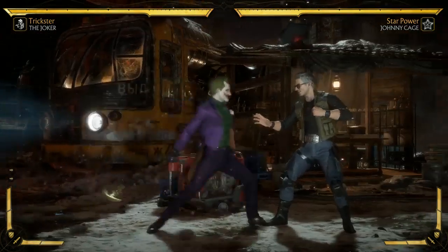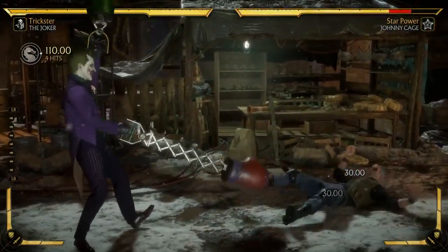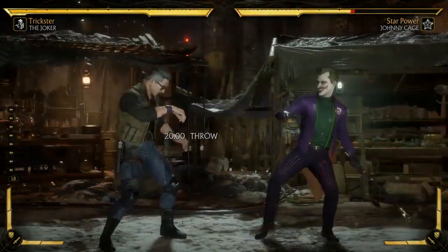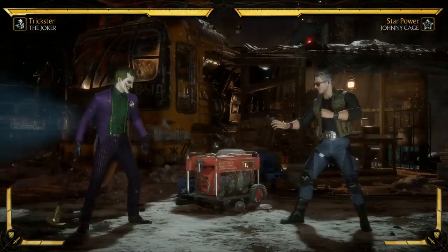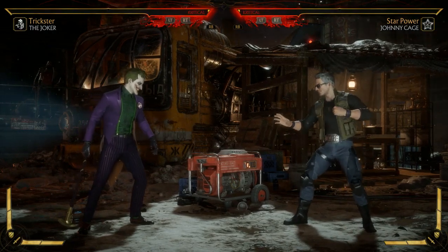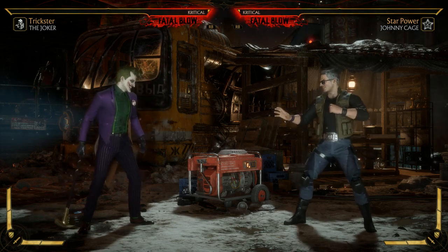Let's go into his throws. His forward throw has a crushing blow, but with an interesting requirement — it's not the usual one. It's worth noting a balance change where characters can now only win a game once for front and back throw crushing blows. That's a pretty big change for characters like Sindel and Baraka, though crushing blows from throws are still some of the best to have.